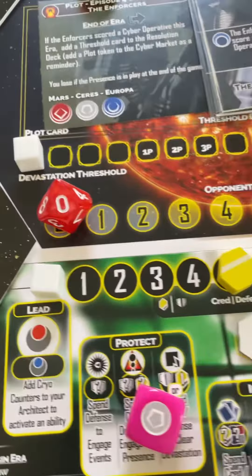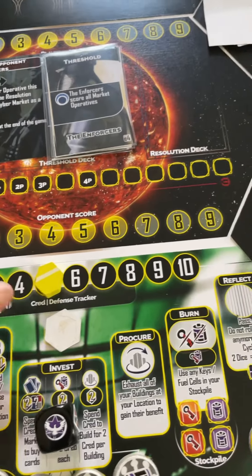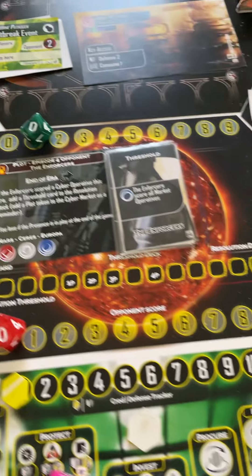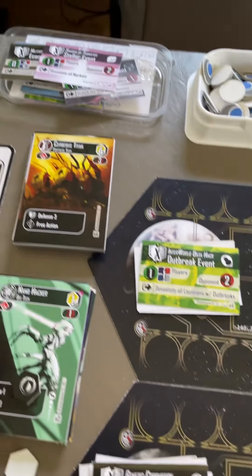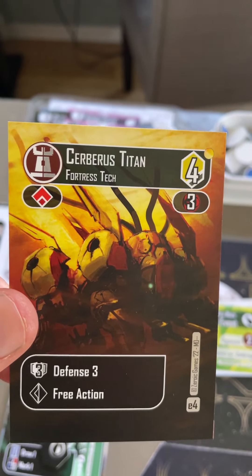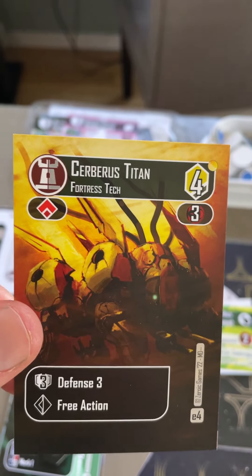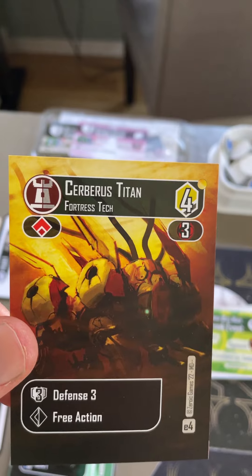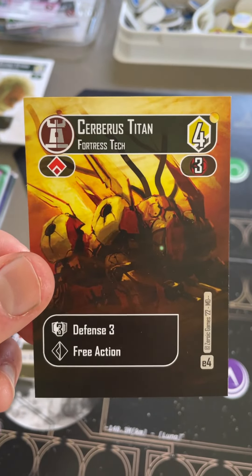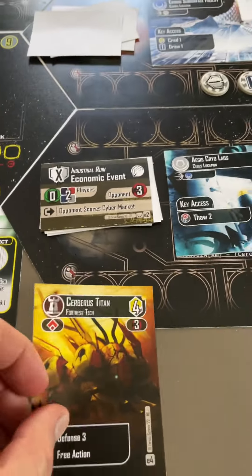I'm going to spend four cred and this one mark that I just got. I'm going to buy this Cerberus Titan. This card is really powerful — it will give me some defense, and it goes straight to my hand because I used the overspend. The only bad thing is that little red number surrounded by red: that is infamy, and that is going to be points for the opponent. Some cards will have points in green — that's points for players when you buy them. This card in particular is pretty cheap for its power level.